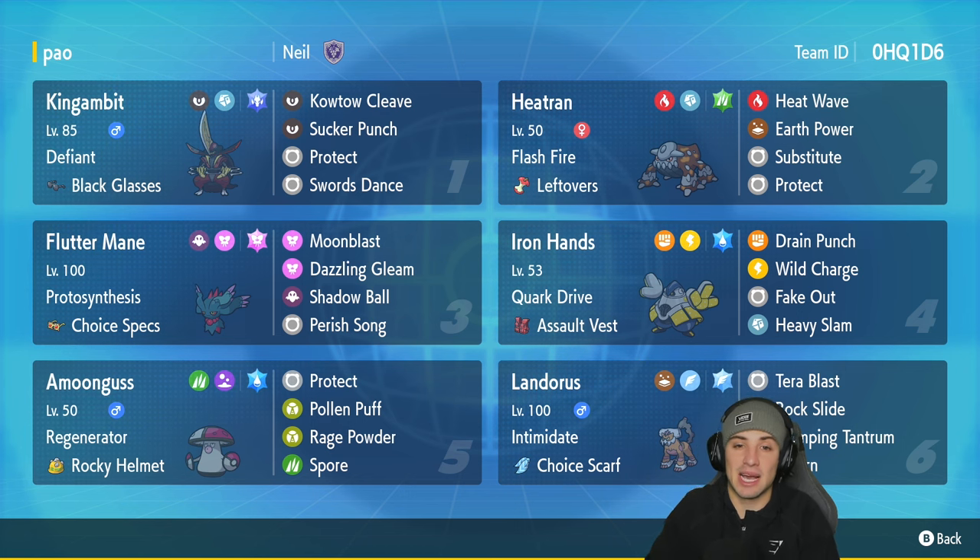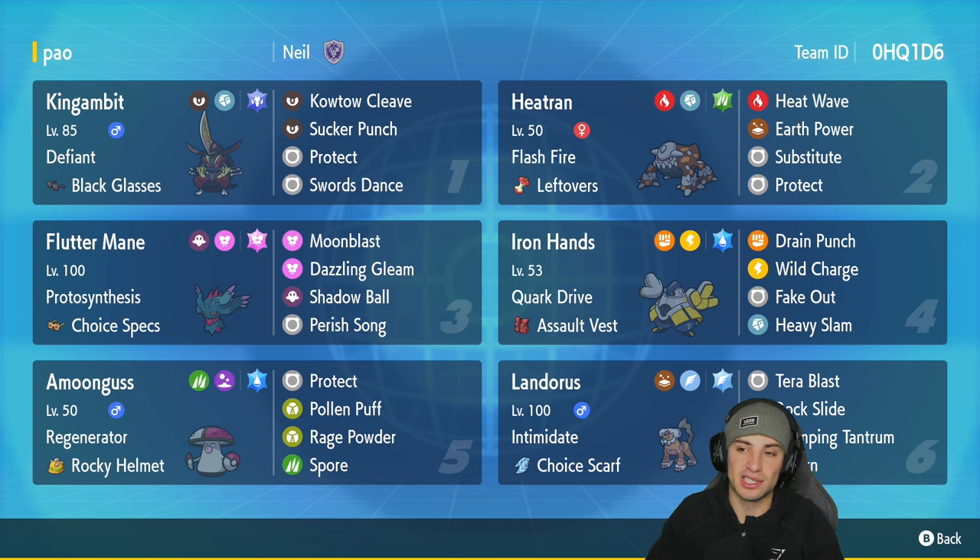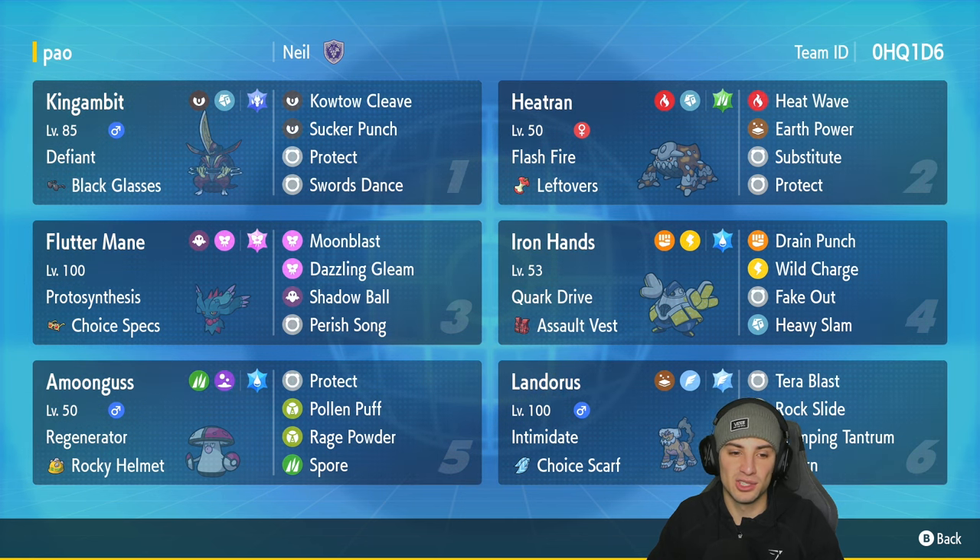The first Pokemon we're going to talk about in today's team preview is King Gambit with Defiant and the Black Glasses. It's got Kowtow Cleave for big time STAB damage, Sucker Punch for first turn priority, Protect, and Swords Dance for that plus two on the attack side. In our second slot we've got Flash Fire Heatran with Leftovers, running the Grass Tera type with Heat Wave, Earth Power, Substitute, and Protect.